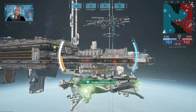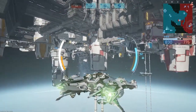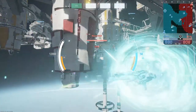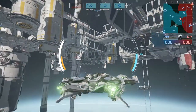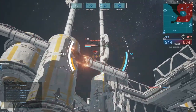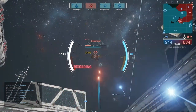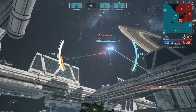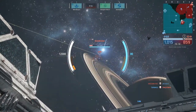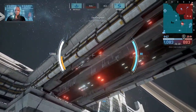Full power to maneuvering thrusters. Activating blink. Our fleet has secured control point Alpha. Drain torpedoes locked onto contact. Launching drain torpedoes. Our fleet is dominating the battlefield. Pulse countermeasures, all right Captain. Pulse generator recharging.